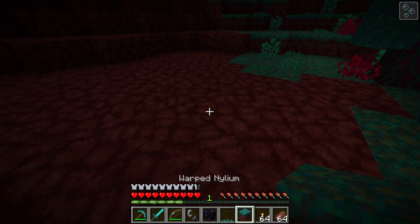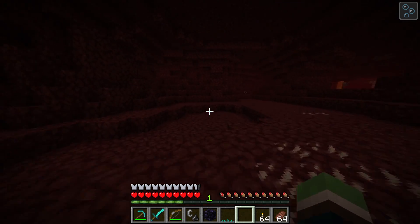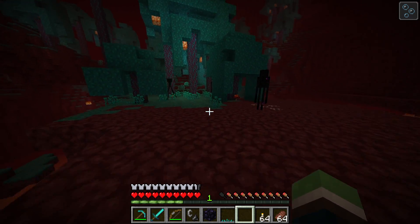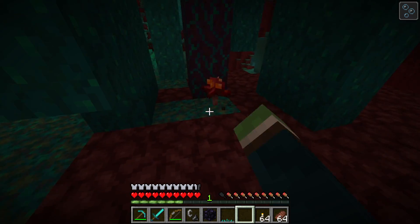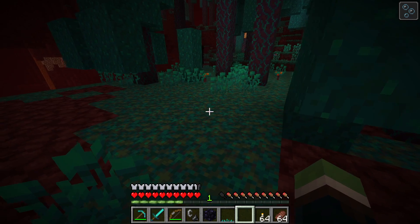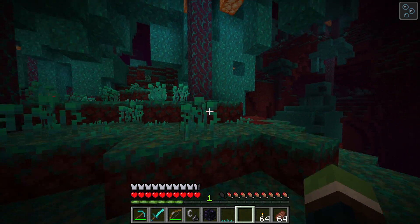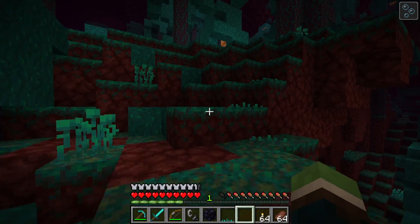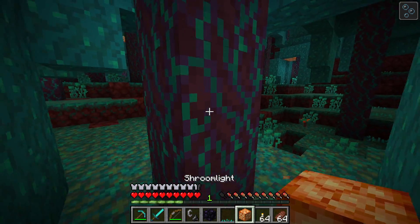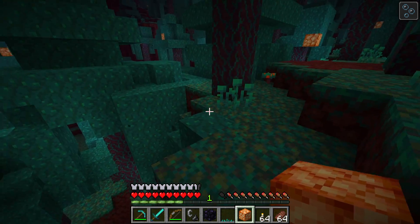Warped nylium — oh my gosh, I knew stuff was added but not in this depth. There are like a bunch of different biomes too. Is this where the endermen live? Crimson fungi — I love mushrooms in real life, they're just so interesting, and it's so cool to see them add more. This is like a full-on forest. What's that — a glowy block? That's always good news. Shroom light! Whoa, look at the fade — it's like purple.